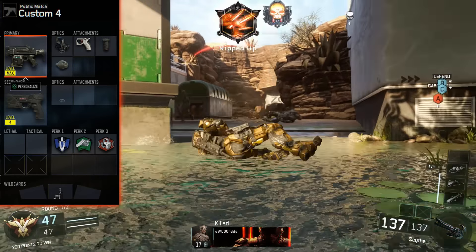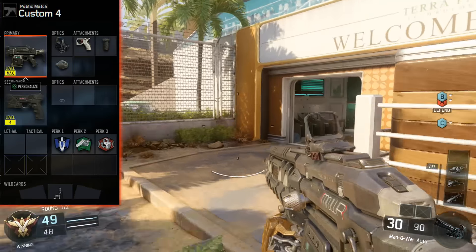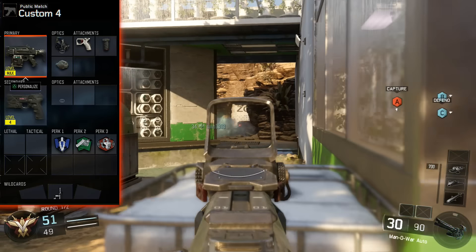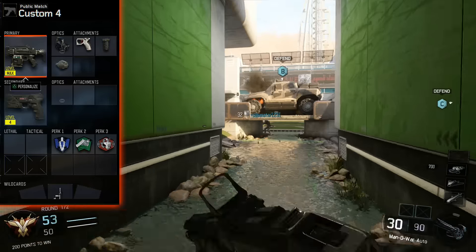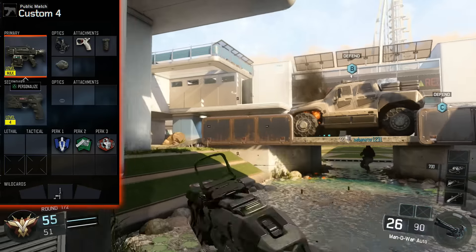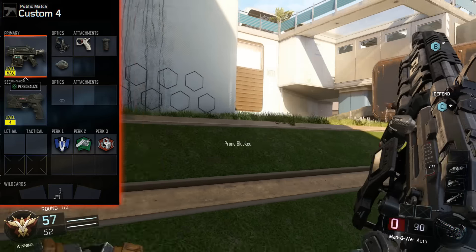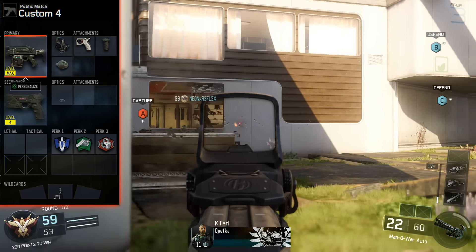The attachments I have on it are reflex, because the iron sights aren't too good if you're trying to get long range kills with it. But they are usable — not too bad — so do try it with iron sights if you want, but I personally prefer putting a reflex on it. Then I have quick draw grip so I can aim in faster, and grip as well to improve the accuracy because it does jump quite a bit.